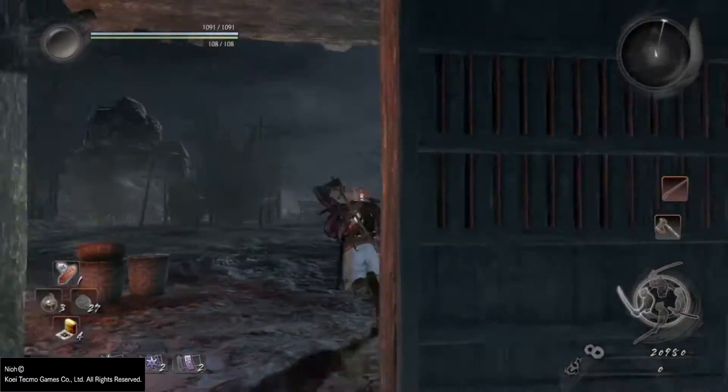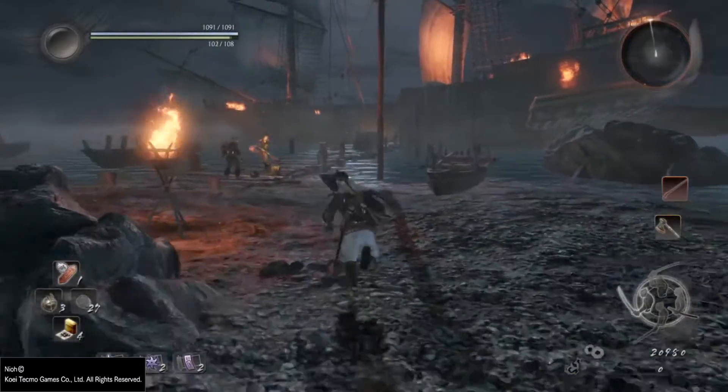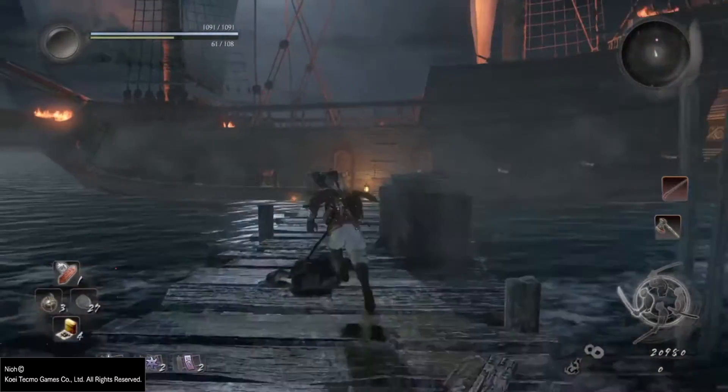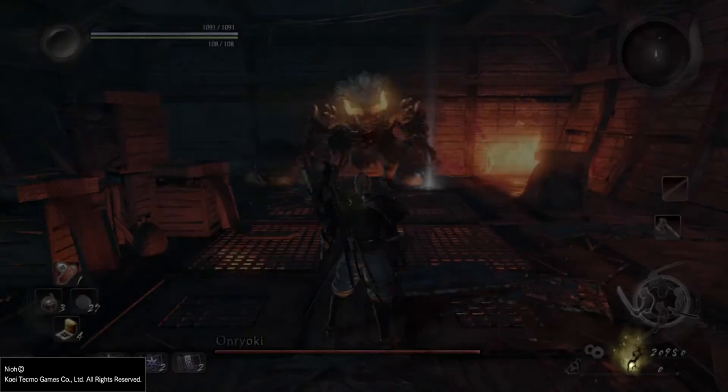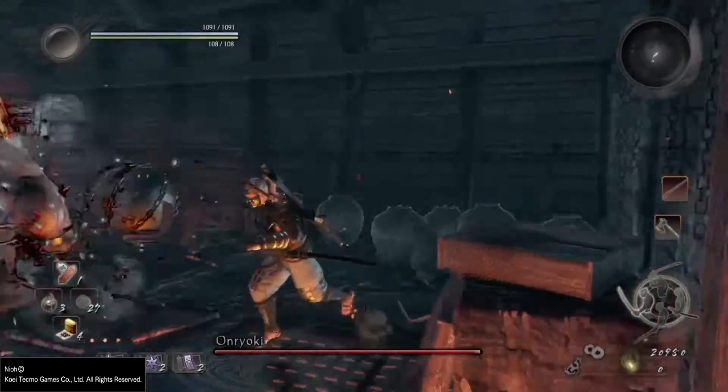There's a big demon guy that you've got to kill, but if you've already done that, skip all these guys — just run past them. I've killed them before so I don't need to kill them again. Just run over here; you're not going to see the cutscene because I already lost to him a few times figuring him out.